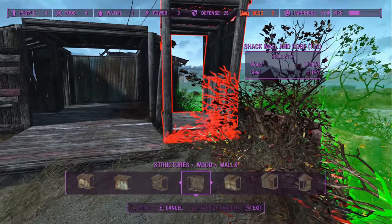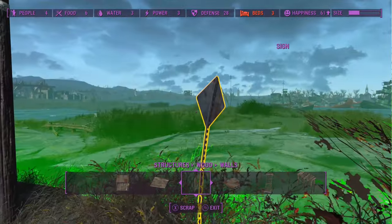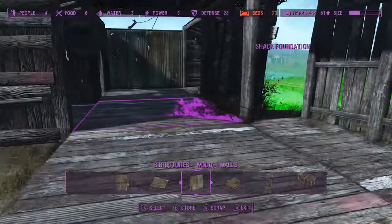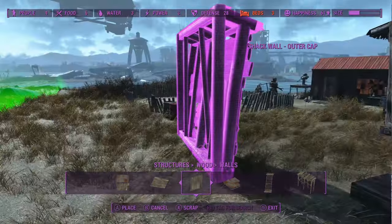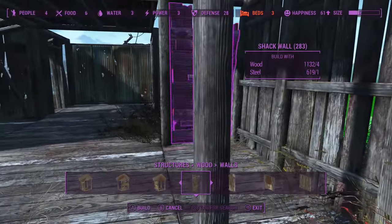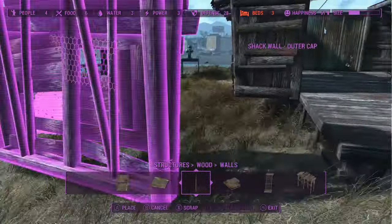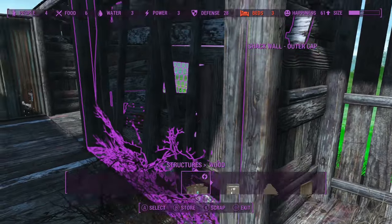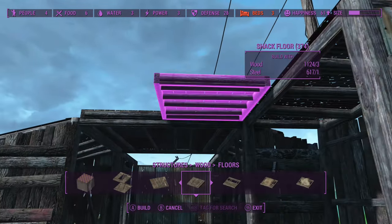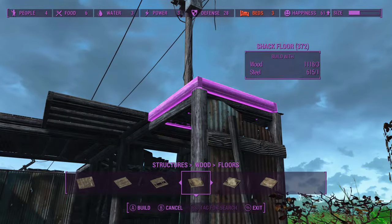This one — right here. I need to get rid of these, which is actually a good thing because they're going to be kind of useless and I need the steel. Then an end cap — let's do the wooden one there and then the metal one here. Then I'm going to do little one-tile floors here on top so we can have a walkway up.